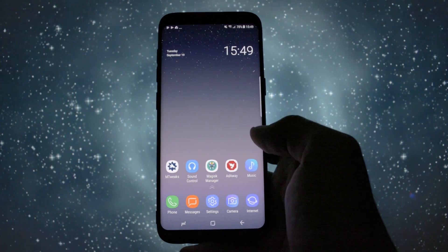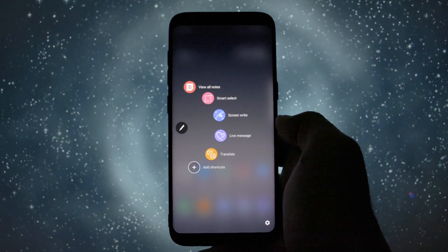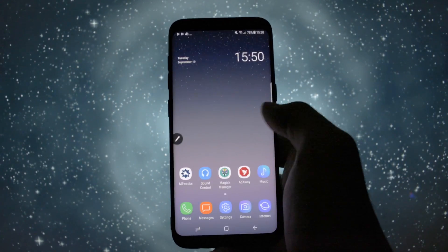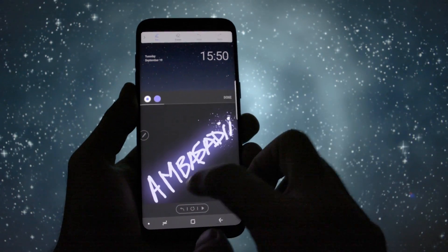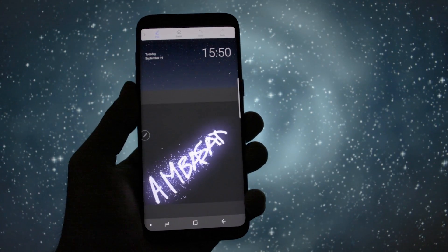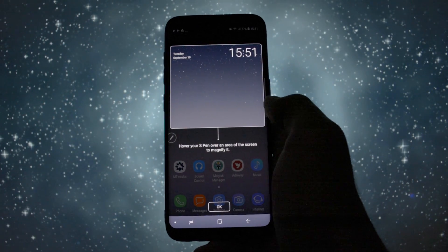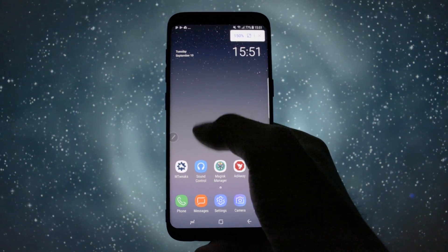Since this is a full Note 8 firmware, you'll also get the Air Command, which unfortunately has many features and apps that will only work with the S Pen. One feature which works by default and which I reviewed in detail is Live Message — I'll show a link at the end of my video. As you can see, it is working great. Other features like Magnify won't work without the hovering features of the S Pen, so they are pretty useless.